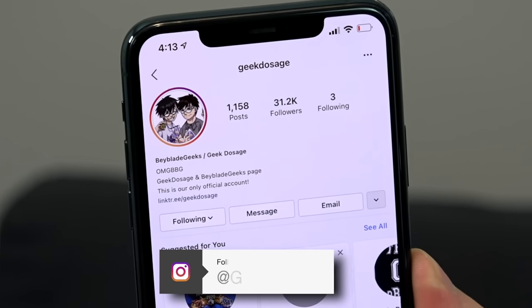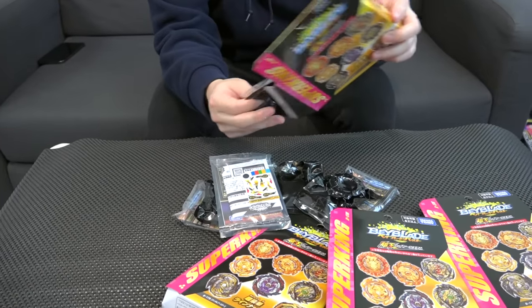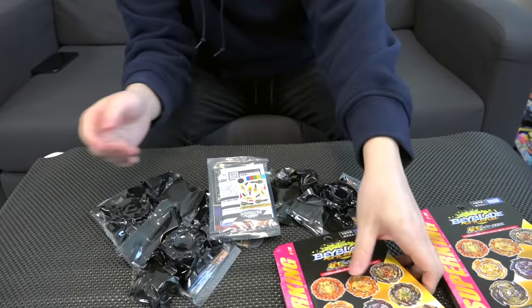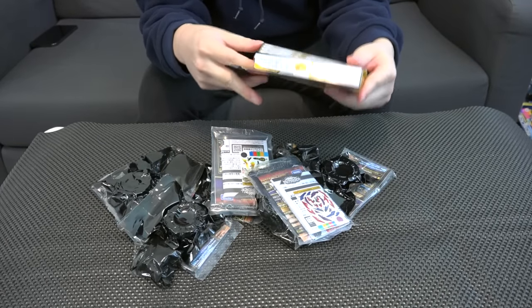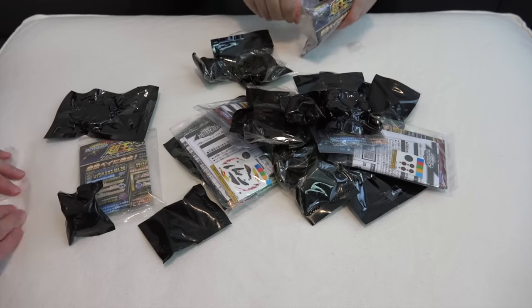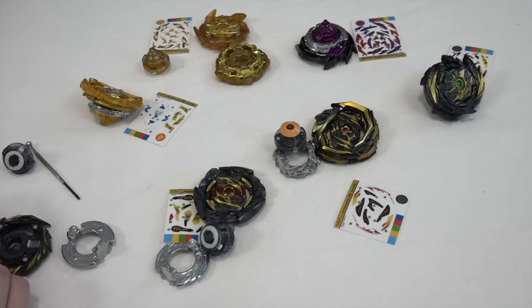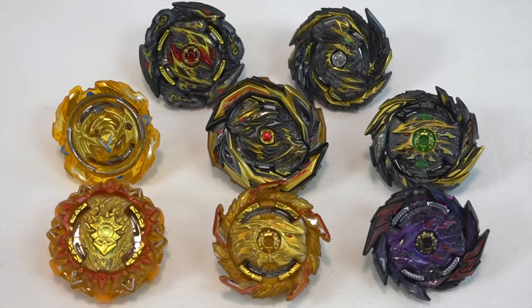We also have to put stickers on all the bays — that really is the worst part. But the gold chassis though, I'm really hyped up for that. It's technically the best part because we get to relax and put on stickers, so that's chill. All right, eight bays, let's do it — sticker time. Okay BBGs, here we go — all of the random boosters with their stickers on.